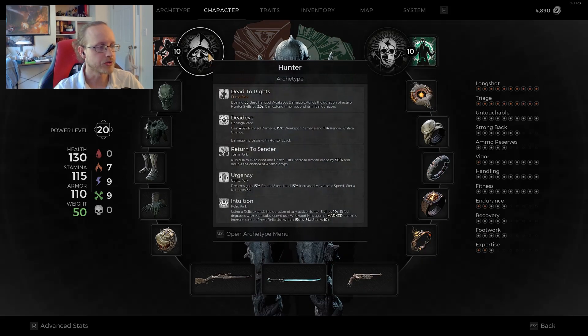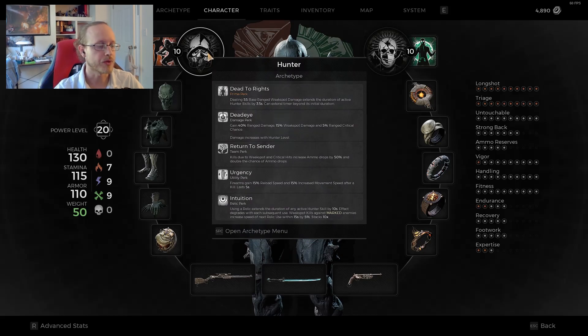For archetypes, I'm running Hunter because it helps with range damage and range critical chance. All its abilities help by marking enemies and giving us more critical hit chance on those enemies. We can keep skills running a long time by using relics and getting weak spot hits. It also helps with ammo thanks to Return to Sender — kills with weak spot critical hits give increased ammo drops and double the chance of ammo drops, which really helps with range damage, especially with urgency and a single-shot weapon.